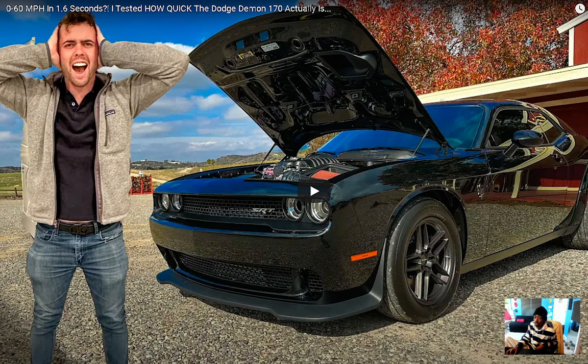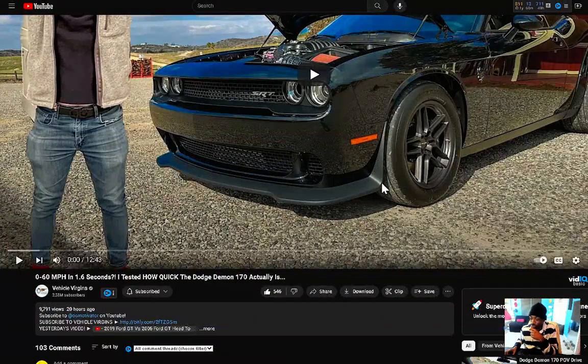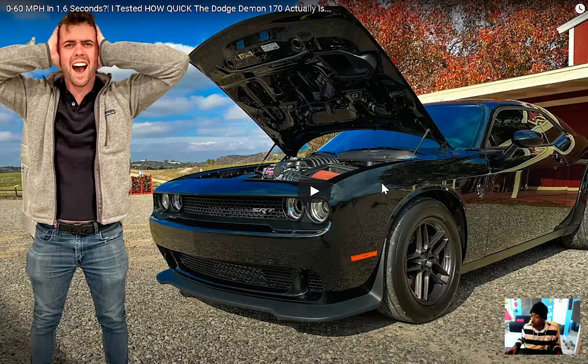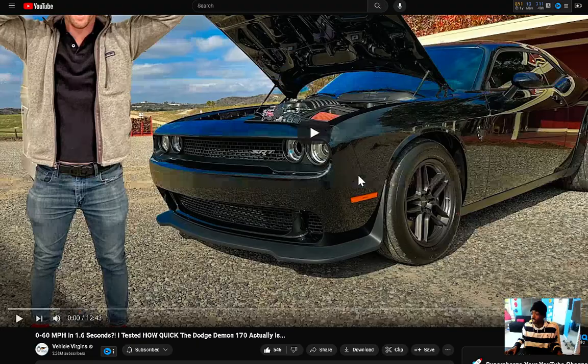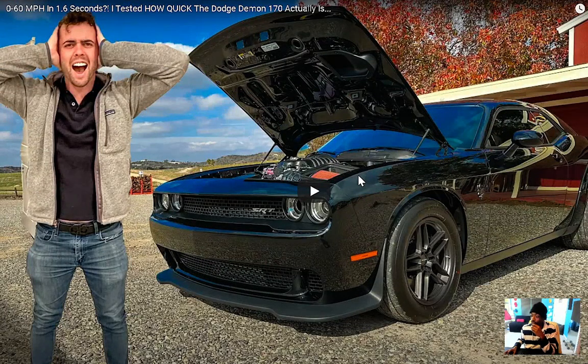Y'all, this is crazy — everybody trying not to believe 0 to 60 in 1.6 seconds. Y'all don't drive that car, they don't know how to drive. Hit that like button and subscribe if you're new. They ain't spinning so they winning — okay so we got vehicle versions testing 0 to 60 miles per hour in 1.6 seconds, testing out how quick the Dodge Demon 170 actually is.